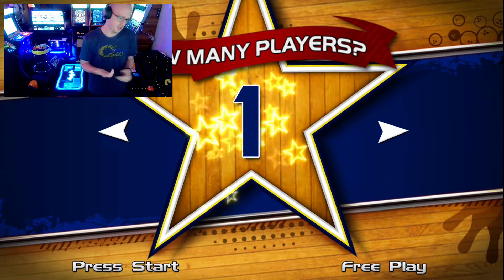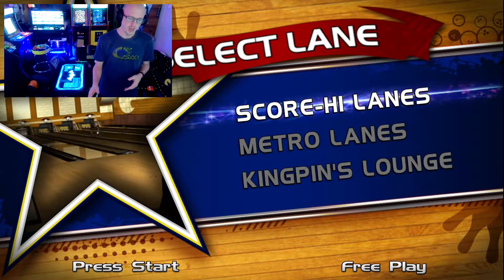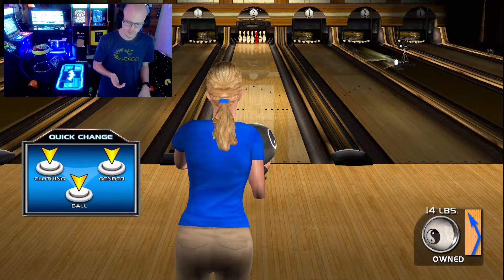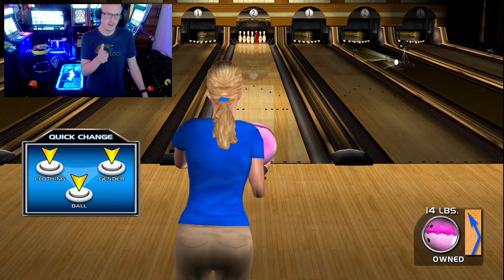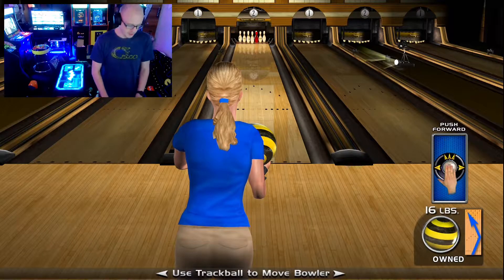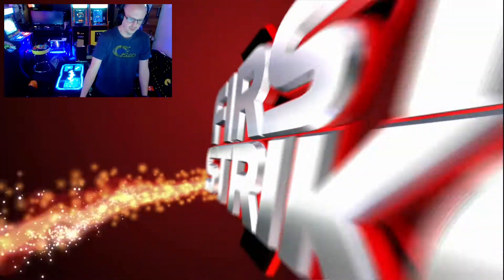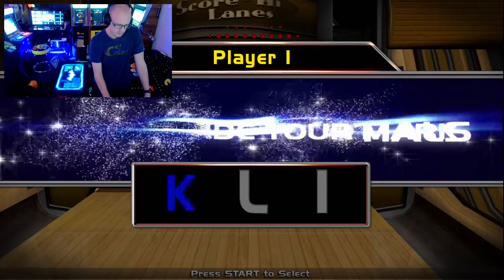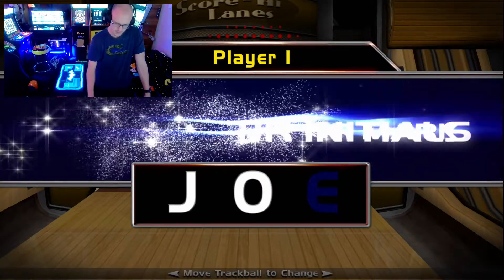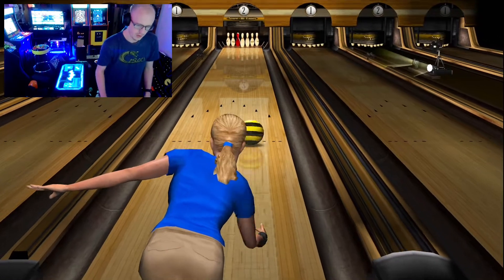Last but not least, we can also show the operator menu. Silver Strike — and I guess that's another thing — they have the Silver Strike Bowling original logo. Here we go. But this is actually Silver Strike X. First strike of the match. I haven't seen any issues with this one yet as far as any bugs.